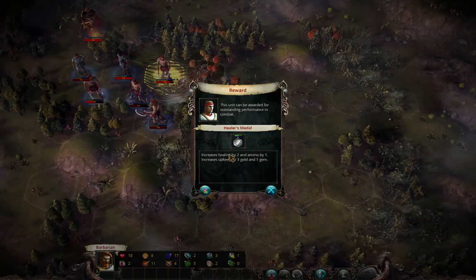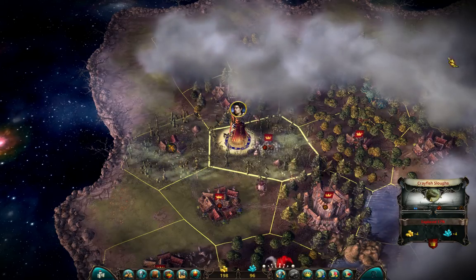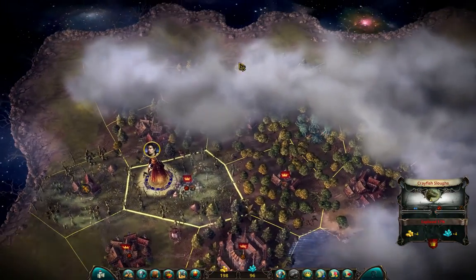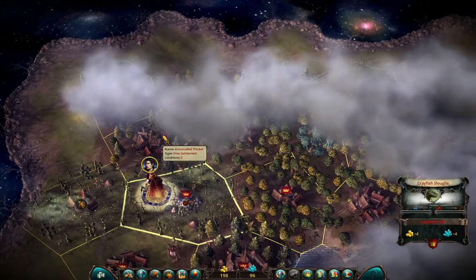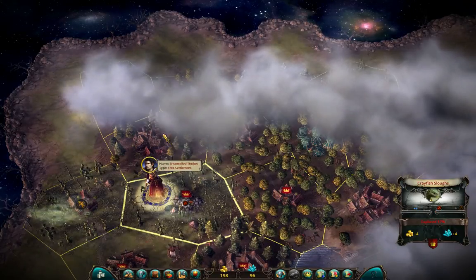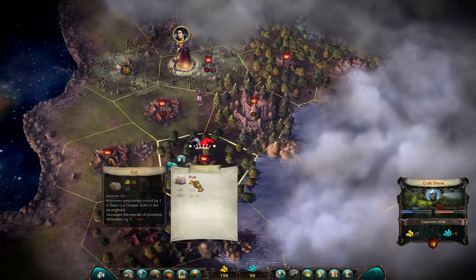Of course reward. And what we have now: Savage woods here and a free settlement here. I'll go for the free settlement, much easier to conquer. But first I'm gonna build a pub.